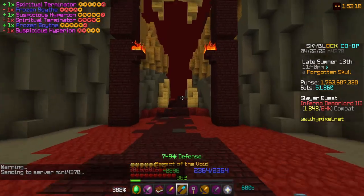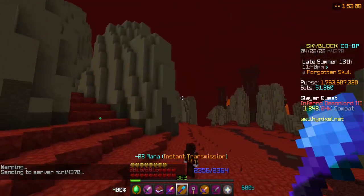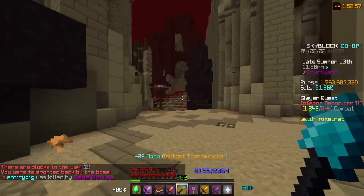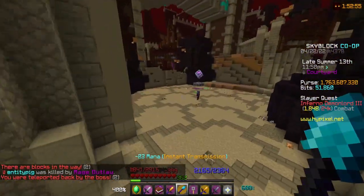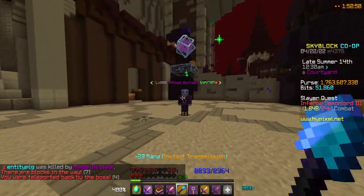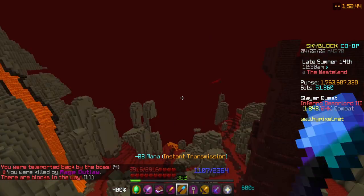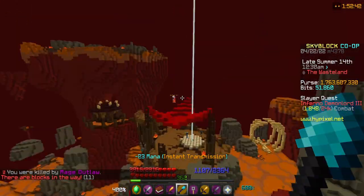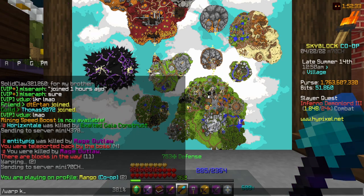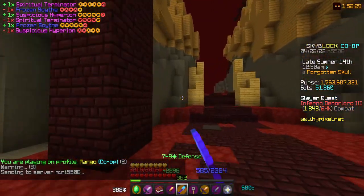The last thing is cycling through lobbies. Let's say you come over here, kill your Mage Outlaw, then go to the Barbarian boss and kill him too. Once you've done all three bosses, you just want to go back to hub, then warp Kudra again — to a new lobby — and just rinse and repeat.